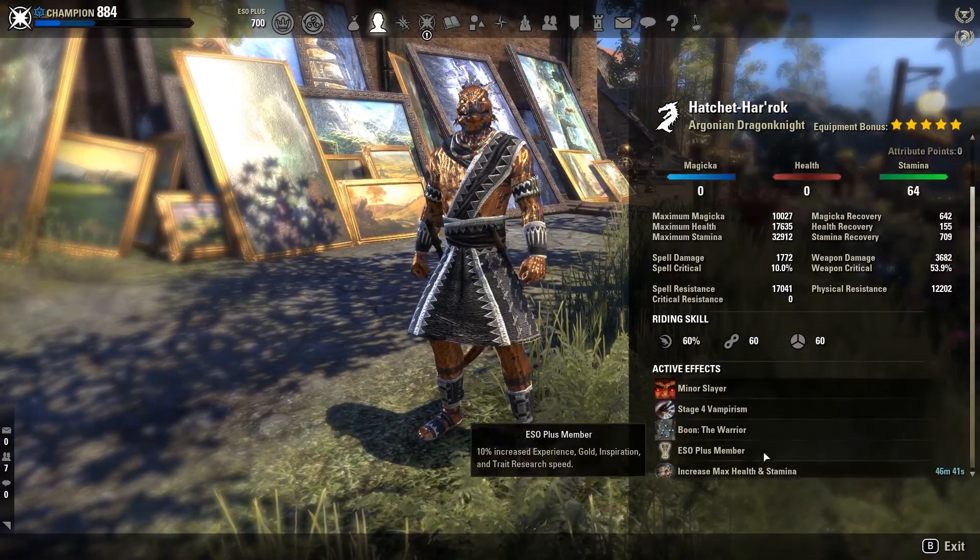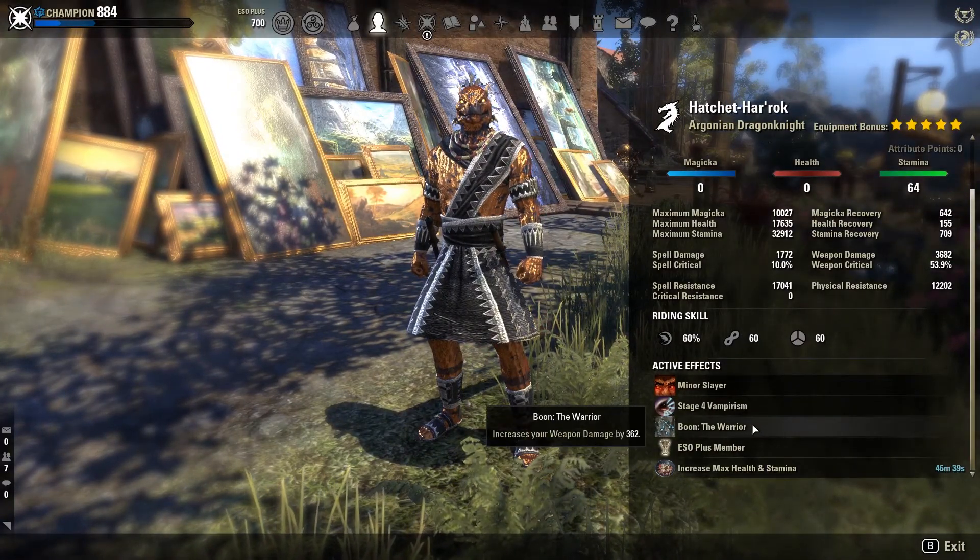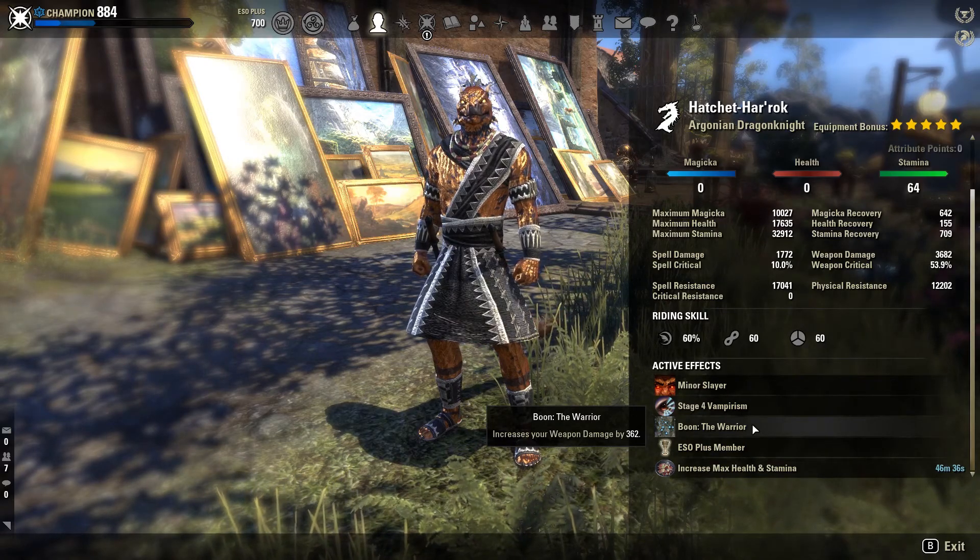First of all, put all points into stamina and use Bistat food. Use the Warrior Mundus Stone; if you're solo, you might want the Lover's Stone instead, but it's only a small difference.